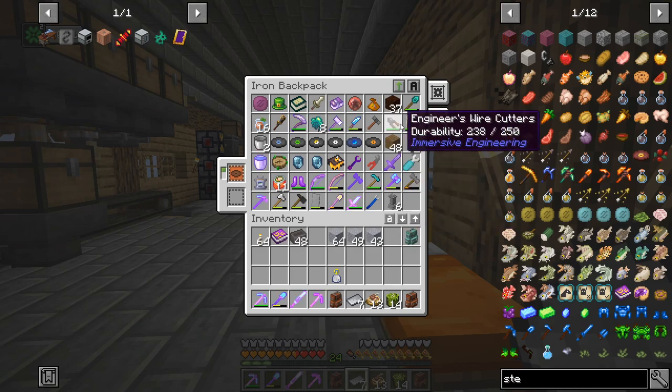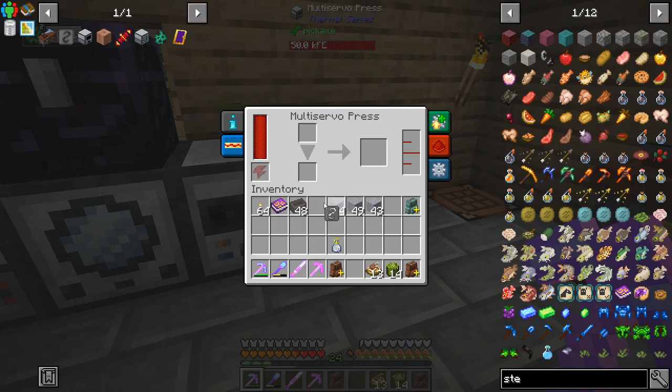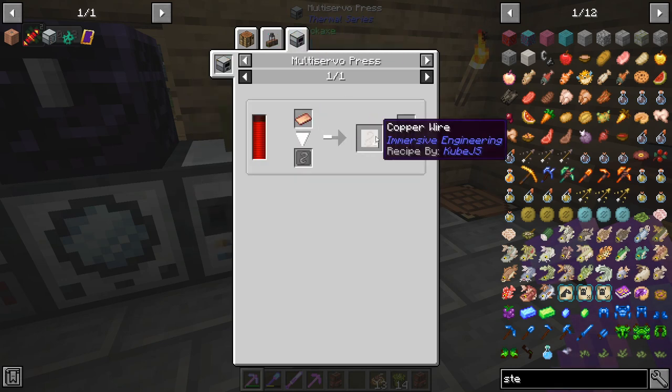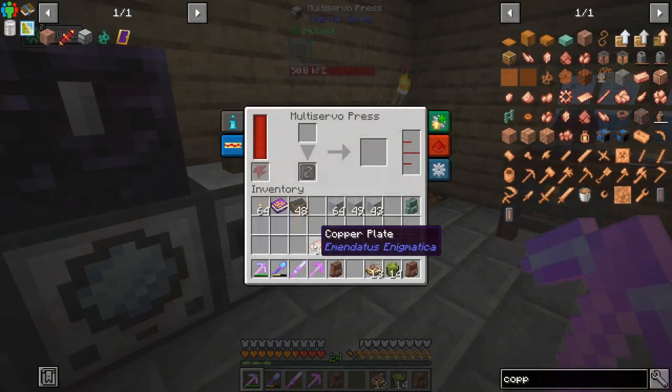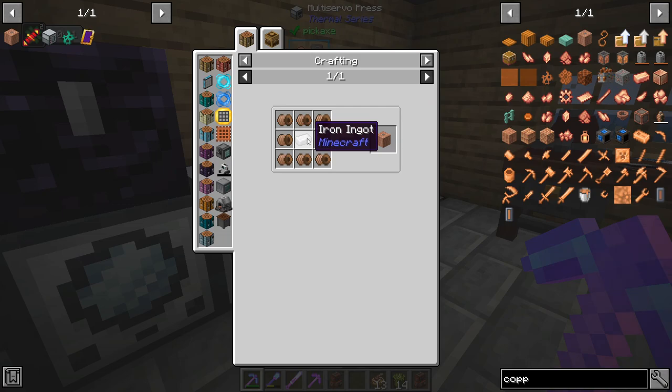We're starting to get a few things in here - I probably should look at upgrading this iron backpack. Wire cutters, steel plates - let's start with just the wire one. We've made all of that, we needed the wires which need to be copper plates. These go in here and we're going to end up with the copper coils we need - the copper coil blocks - and then I think we've got everything else sitting in the system.